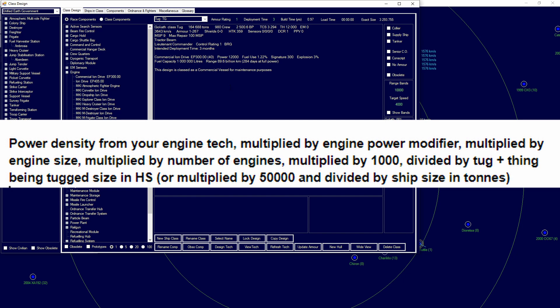How the math works — I'll be putting this on screen — is that the power density from engine tech: for ion that is 12.5, so engine power per HS is 12.5. Multiplied by the engine power modifier of the engine being used, which is 0.3 in this case. So 12.5 times 0.3, then multiplied by engine size — 80 HS for the commercial ion drive — so 12.5 times 0.3 times 80, then times 40 for the number of engines, and then times various multipliers.